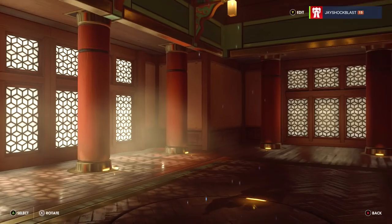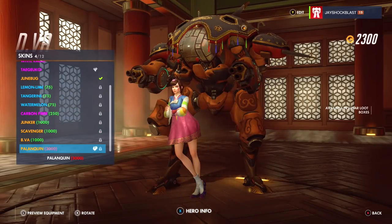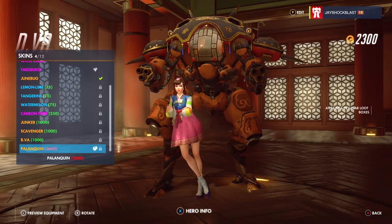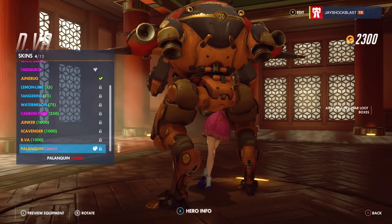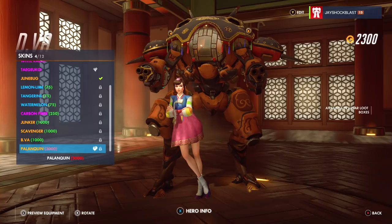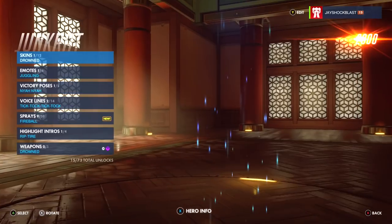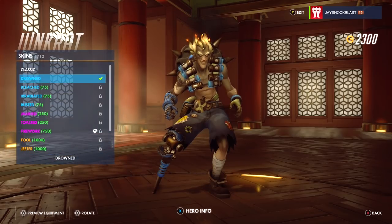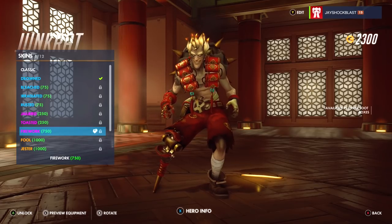Next up, D.Va has one — a lot of people are excited about that. It's called Palanquin, and it's got little tassels hanging from the top. Also, Overwatch is actually getting six new Funko Pop figures, and D.Va is one of them, as is Reinhardt, McCree, Lucio, Mei, and a few others.